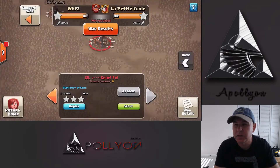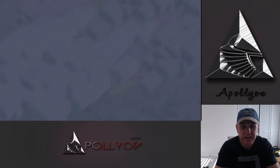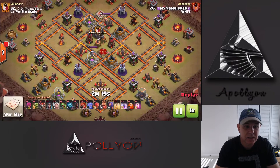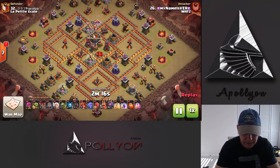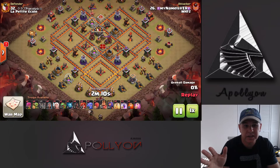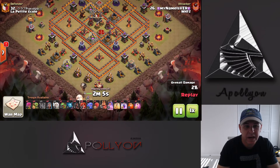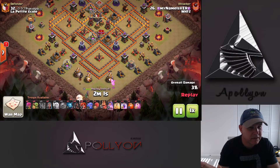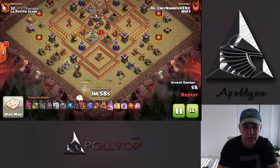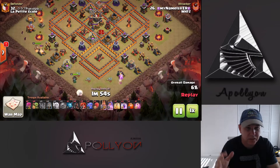Now we're going to go to number 32 and we're going to see an oldie but a goodie — a Falcon attack — which is basically using healers and mass Valks to get into the base. This time we have a Slammer to help us with that too. I believe we're starting the Queen at 6 o'clock, dropping that Loon just to make sure that there's no Seeking Air Mines for those healers. It's always what you want to do. You'll see it used for healers and for Baby Dragons in front just to test the waters and make sure there's not any traps.